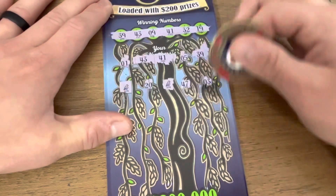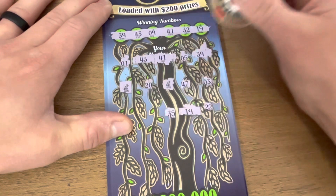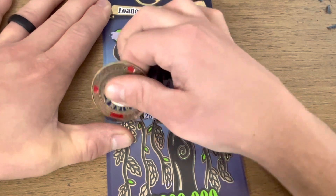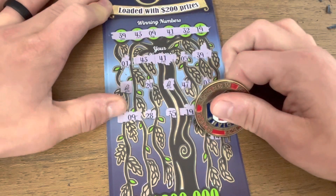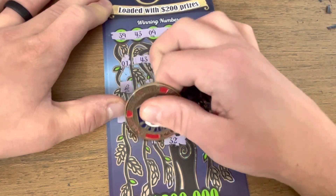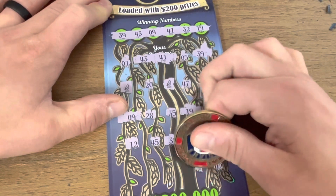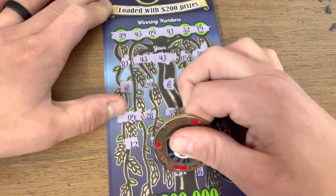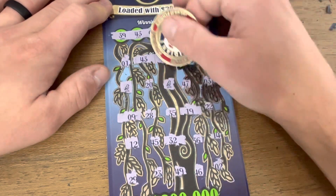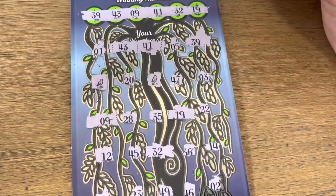Got the bird for the instant win — and another bird! 22 matching, 19, 35, 28, another 9. This is looking decent. We got 32, 45, and a 12. Last row: 2, 46, 49 — don't have that one — 23, and a 29. What do we got? 1, 2, 3, 4, 5, 6, 7, 8 — eight wins!